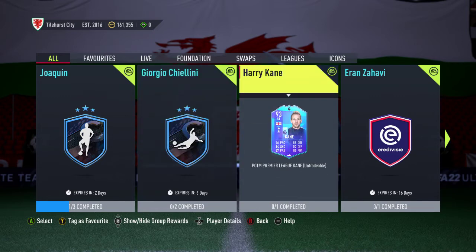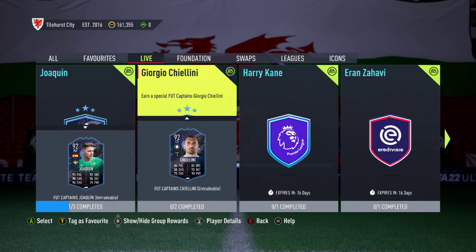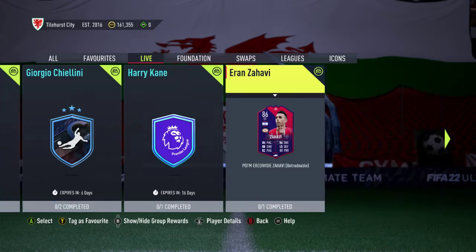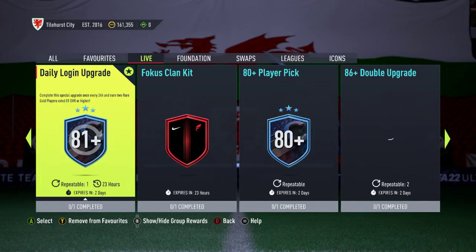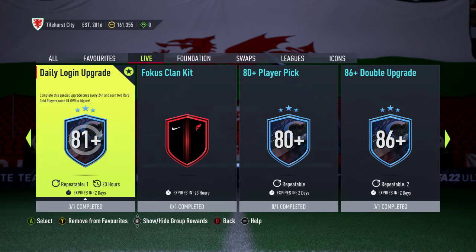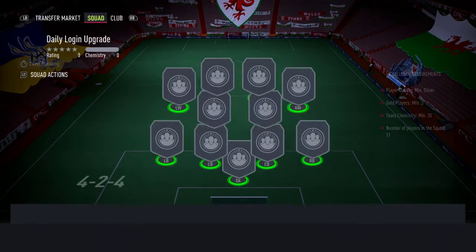So, what else have we got here? Let's go to live first. We've got Harry Kane still there, Zahavi still there, Joachim still there. Daily login upgrade, as we said, still active. So it's the gold and the silver ones, isn't it? Yeah. Let's just sort this out straight off the bat and get this done and dusted.